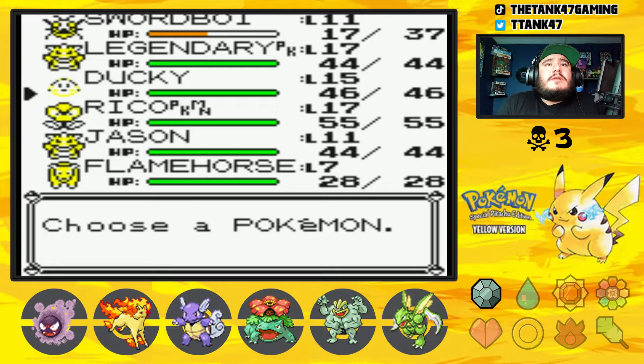Alright, that should be easy. A fossil Pokémon just happened to be in Mount Moon. Alright, we defeated the Ace Trainer, got some more money. Oh, back to back X Speeds.